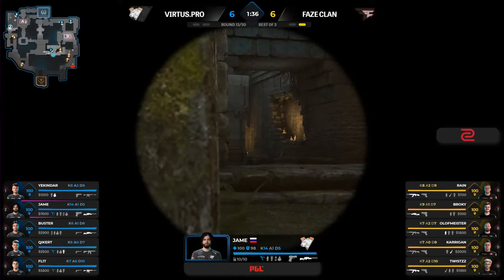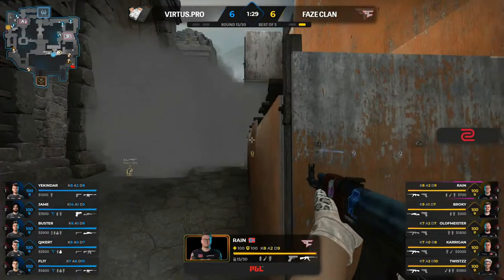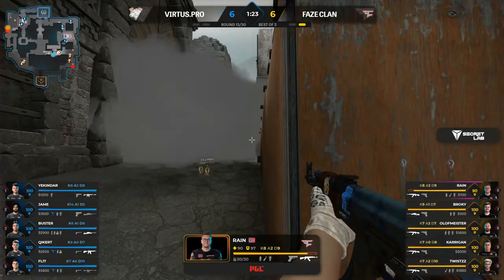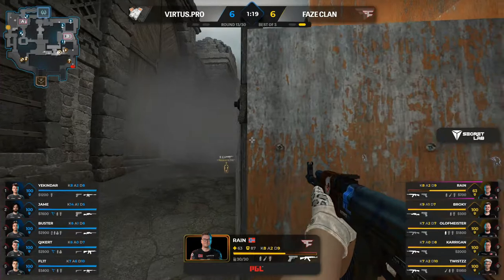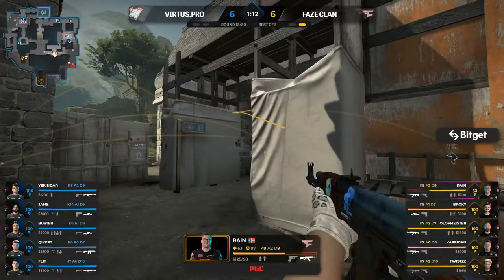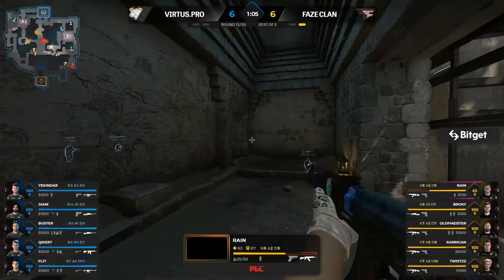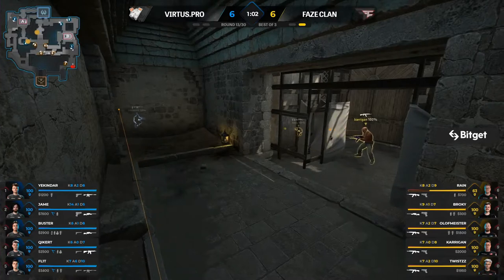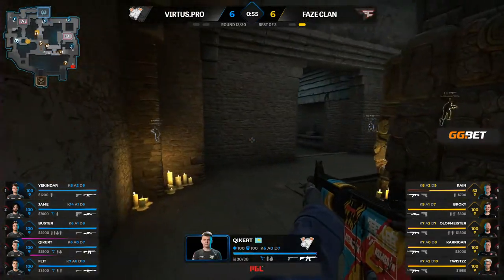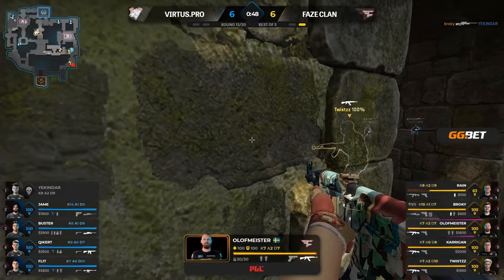Three AWPs on the server — two on the Virtus.pro side for round 13. Key_cut over towards the donut again. No mid control this round from VP — there was some early pressure around A main from FaZe but VP don't seem all too concerned. Deep smokes for mid control coming in. Positionally FaZe are in quite a good spot at the moment.